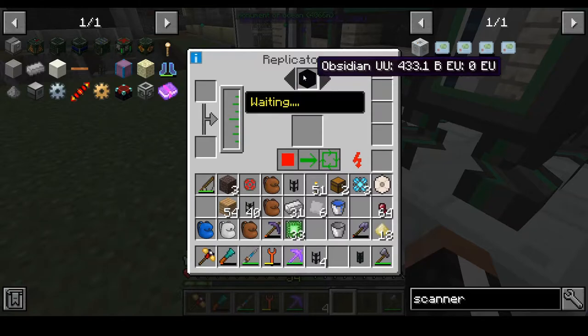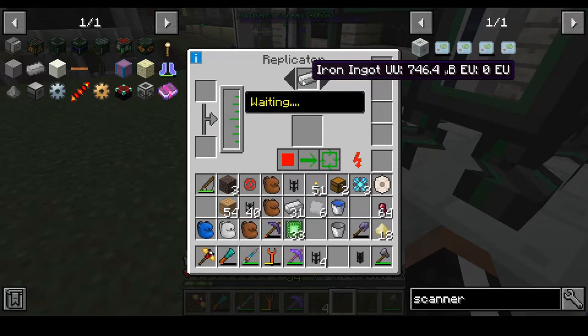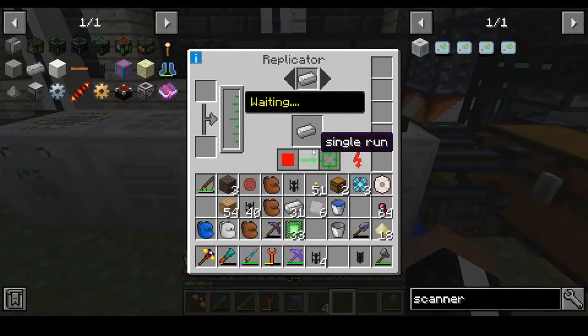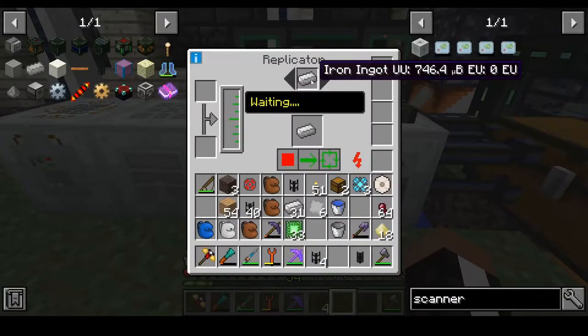Redstone doesn't require too much. This thing requires 431 buckets of UU matter. We have micro buckets, so we can't make those. However, we can make redstone and iron ingots. Watch this — let's go ahead and put that in for a single run. Look at that — it makes iron ingots, literally.